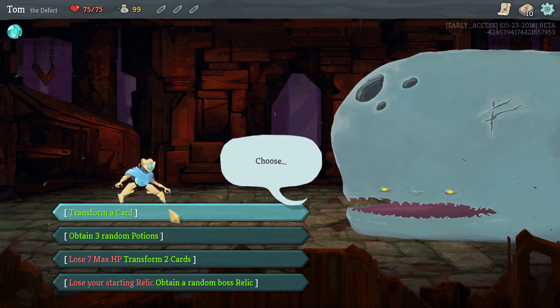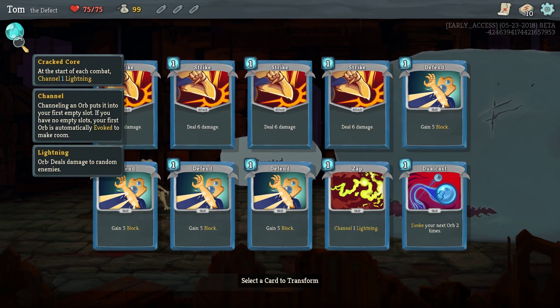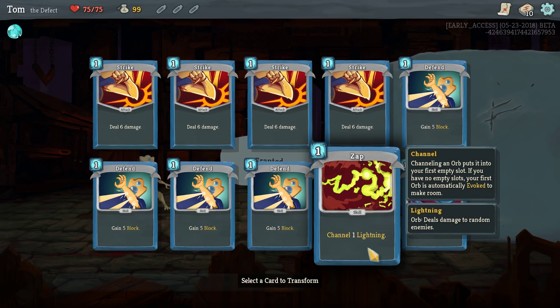Transformer card. I can't remember if I get to choose which one it is. I think I'm going to do that. Yeah, I do get to choose. Great. I think strikes are the least important thing for him. He starts with a lightning orb for free at the start of every battle, and I can summon one as well. Lightning orbs do damage — that's the most important thing to know right now.